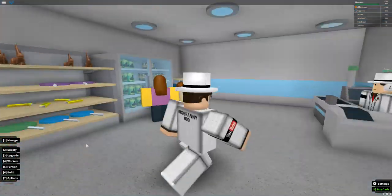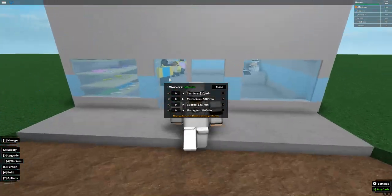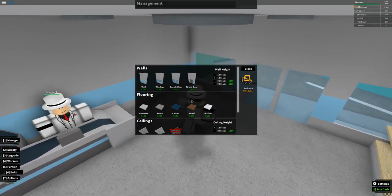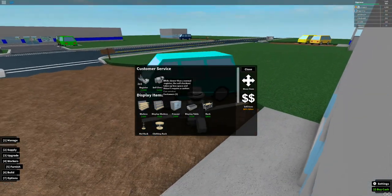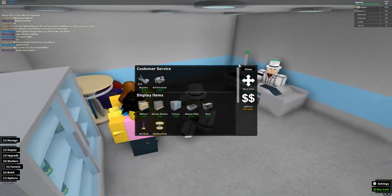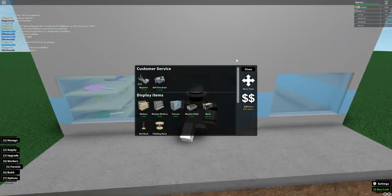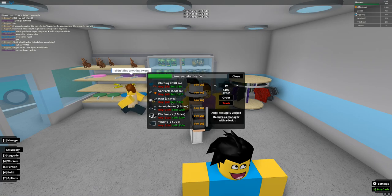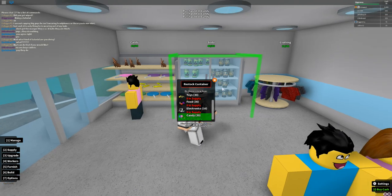For workers, you can get cashiers to control your registers. If you get self-checkouts they're slower, take up less space, more expensive, can only hold three customers, and don't need a worker — so there are pros and cons. Overall, registers are a lot better for managing everything and considerably cheaper. As we save up money we can keep restocking and buying more items.